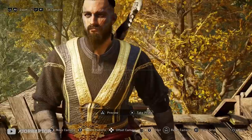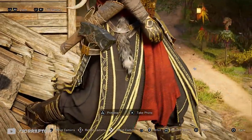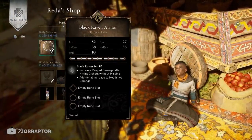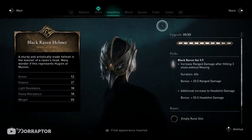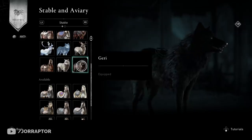They also added the Black Raven items to Reda's shop. We can find the chest in the daily selection right now — it's not that exciting because it looks like the Hidden One's chest — but it will be worth keeping an eye out for that amazing mask from the Black Raven pack, and maybe the Black Wolf. Fingers crossed for any wolf.